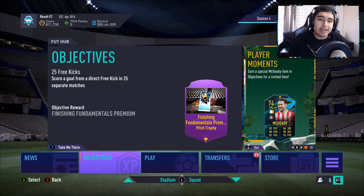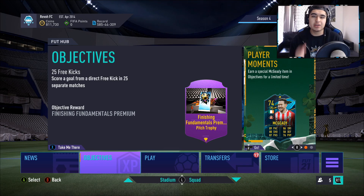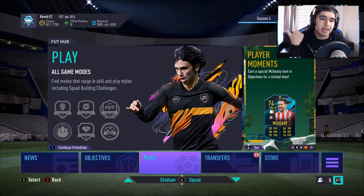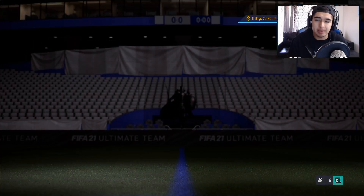Like I always say every single time I make a crafting video, a grinding video, or a League SBC video — the first thing you want to do to make sure your club is good and healthy, what we call a healthy club, is that you're actually playing the game. Make sure you're playing objectives, rivals, champs, squad battles, draft, friendlies, whatever you can, to get those extra packs.